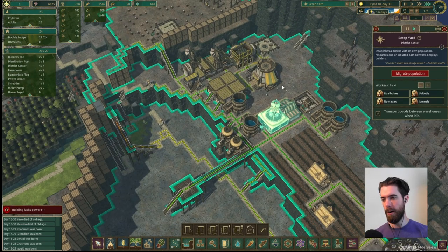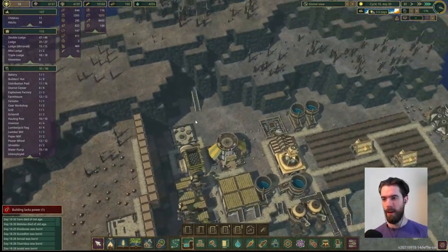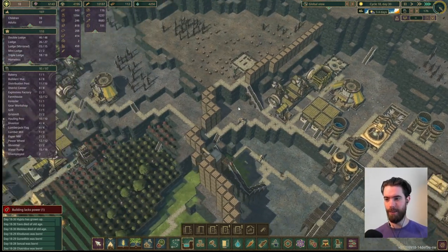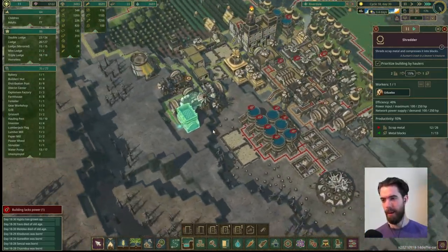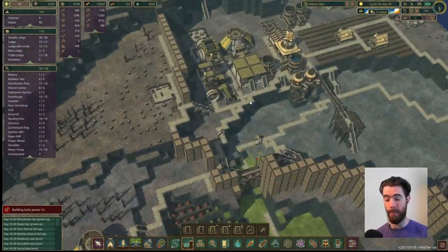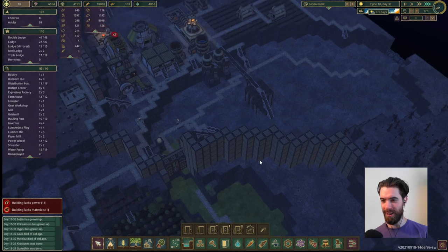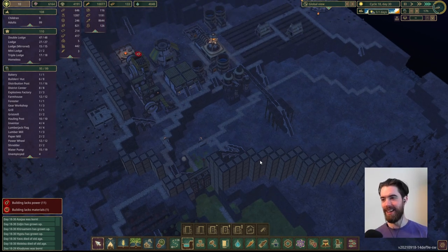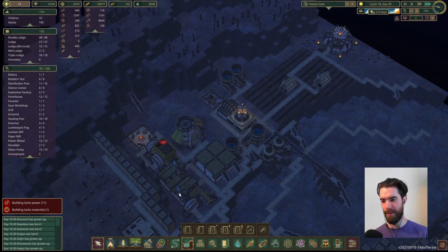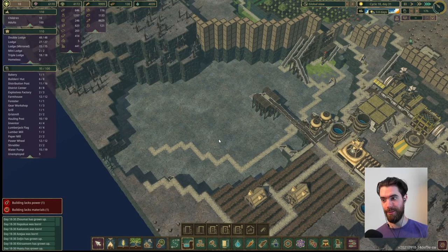Scrapyard, our expansion district, has given us pretty much everything that it is able to provide. We've expanded the reservoir to be enormous, cleared away all of the scrap metal, and we are still processing some of it into blocks over here. My next project idea is to turn this entire basin into a reservoir. It would be able to overflow into all of the area that Scrapyard is right now and go several blocks up to hold vastly more amounts of water.